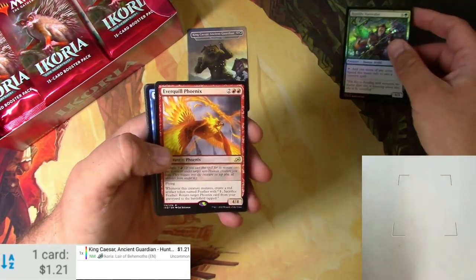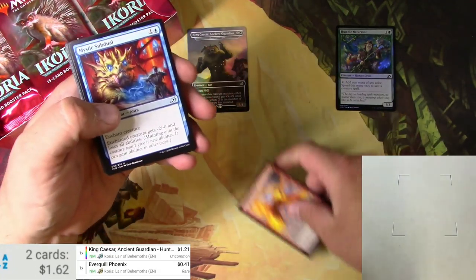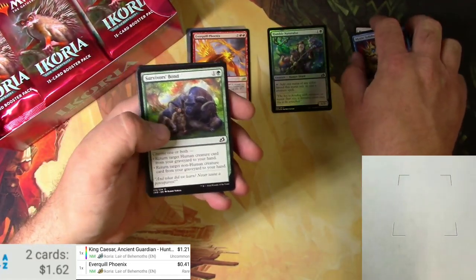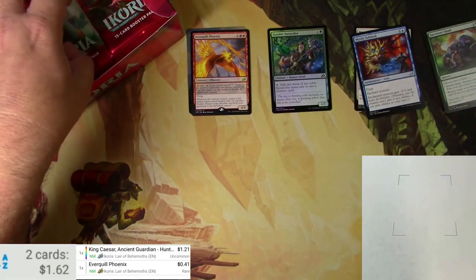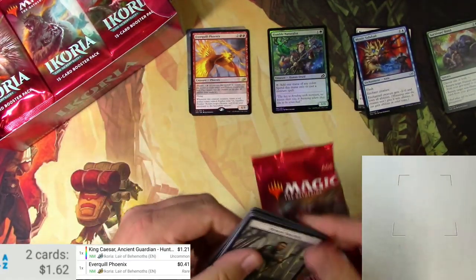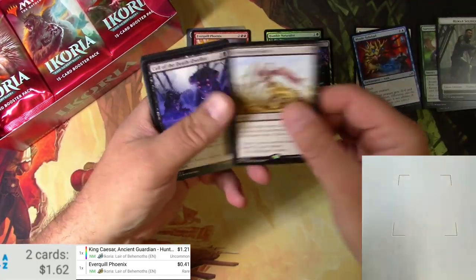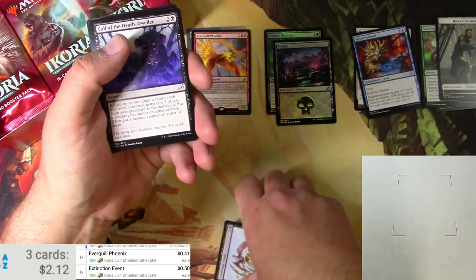We got a Humble Naturalist in foil and an Ever Cool Phoenix — that's going for $0.41 — and some uncommons. Making a couple piles here. We're always looking for the alternate arts in the common slot because they're fun. Got a full art swamp and an Extinction Event — Extinction Event is 50 cents.